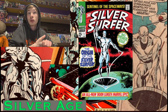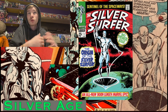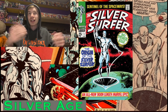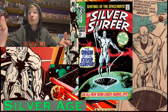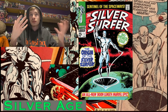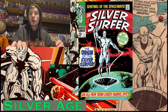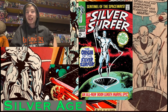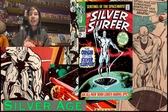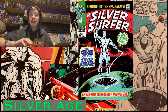Silver Surfer number one is the first solo ongoing title for the Surfer. It gives us the origin of the Watcher, and Surfer becomes the Herald and saves Zenn-La — his homeworld — from a terrible fate, since Galactus was going to eat it. We also meet Shala-Bal for the first time, the love interest he had to leave behind on Zenn-La. It's also the first time Surfer utters the iconic line: 'Where soars the Surfer, there must he soar alone.' It's one of those iconic Stan Lee-isms — Lee was famous for filling in extra space Kirby left him with lines like that.